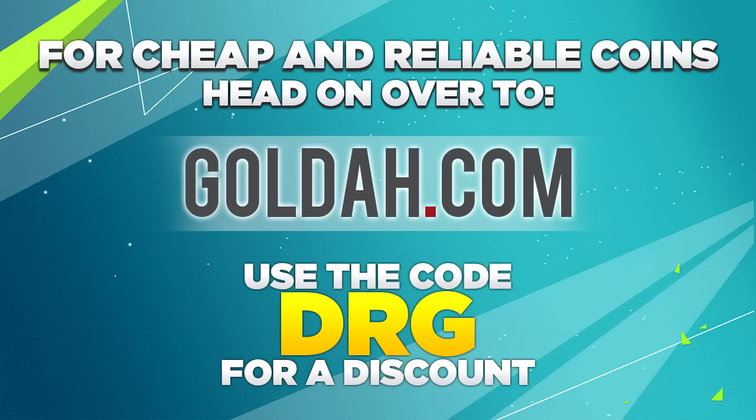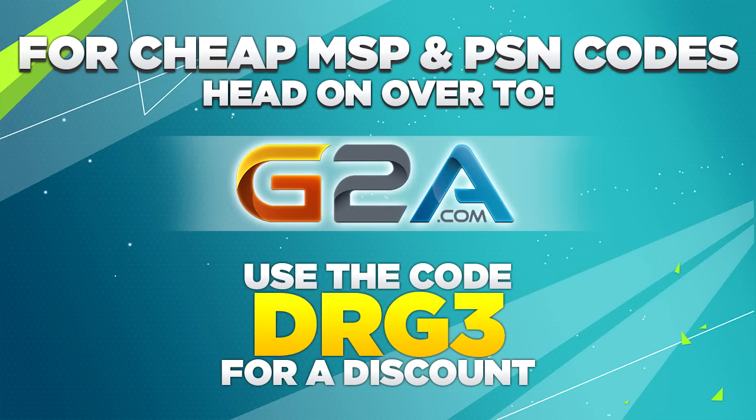If you boys are looking to pick up some FIFA 16 coins, head on over to Golda.com and use DRG for a discount. Or if you're looking to pick up some cheap MSP, PSN codes or cheap games, head on over to G2A.com.